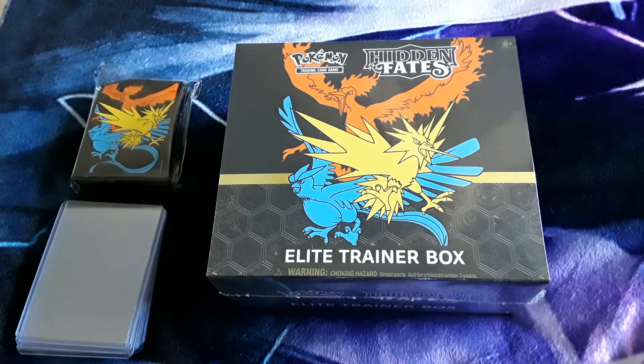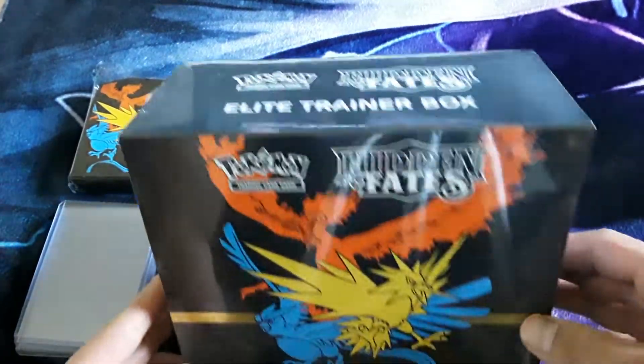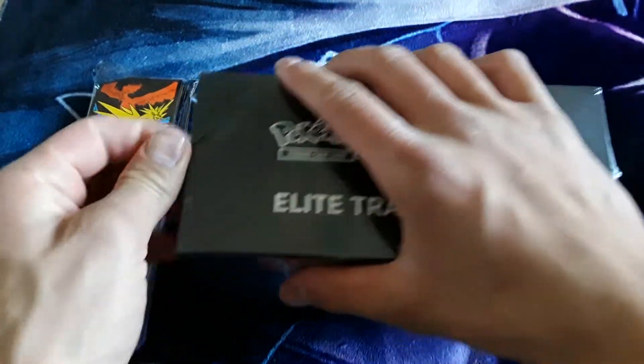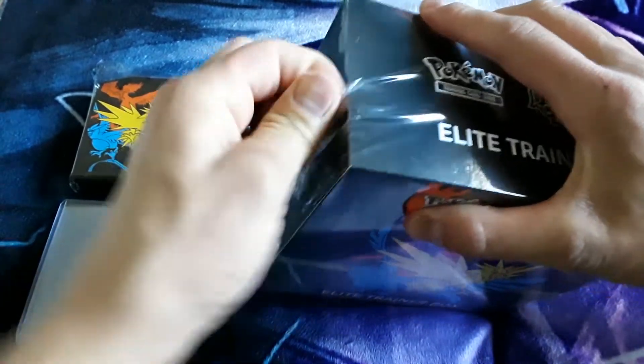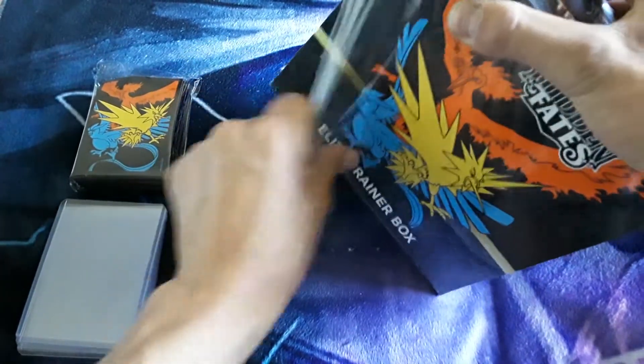What is up YouTube, Card Paradise here with Card Paradise Mom — say hello. We have our 12th and final Hidden Fates Elite Trainer Box. I don't know if I'm gonna ever come across more without paying those ridiculous prices you've seen online, so bittersweet video. But we're about to go to 254 packs total after this.